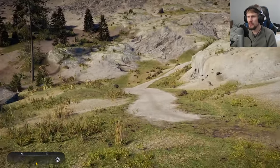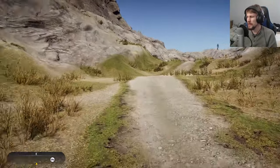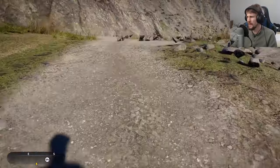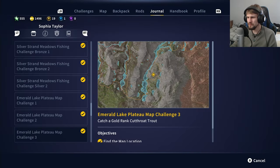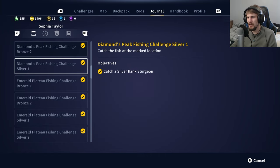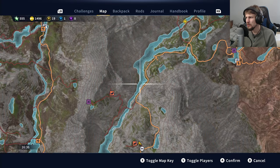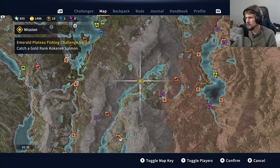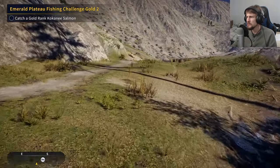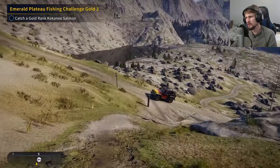Took a little while to finally get its interest, but it's nice to say we've gotten that completed. We're actually getting nice payouts for that too — each gold-ranked mission might be giving us 200 credits to work with. Definitely helpful after having to spend credits on the spin-casting lures. Let's see about picking out the next fishing challenge. I think the second one for Emerald Plateau is the closer one — so we need a gold-ranked kokanee salmon. I think a hook size of four will do for them, though I'm not 100% sure.